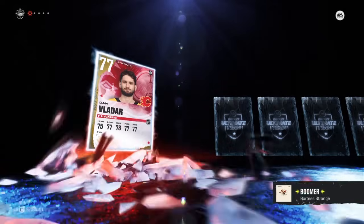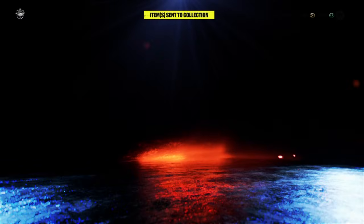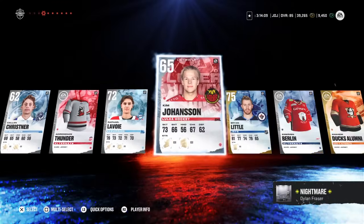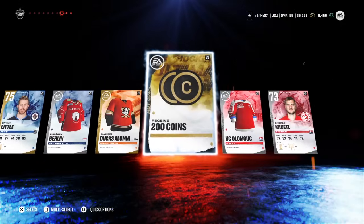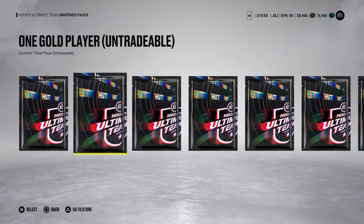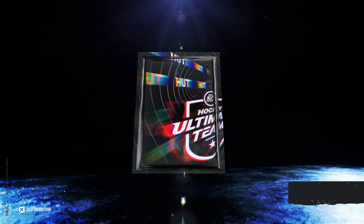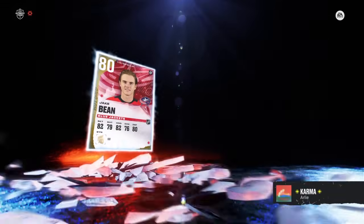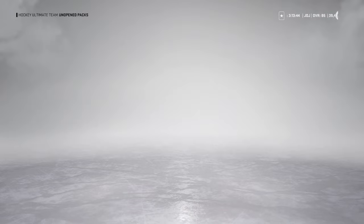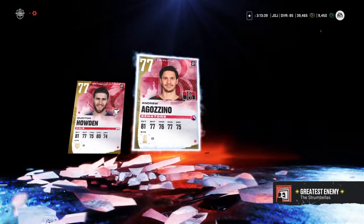Mini players pack. Skip. Gustav Forsling — I used him for a little bit in the beginning of the game. Skip. No color change. Brian Little and 200 coins. So these are all my set rerolls or HUT Rush rewards — one gold player. Let's see who it is. Jake Bean, 80. This one has two gold players — 77 and 77. Close enough. Three gold players here.